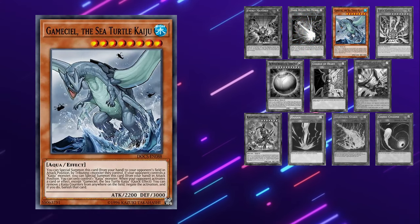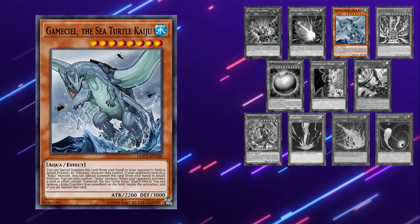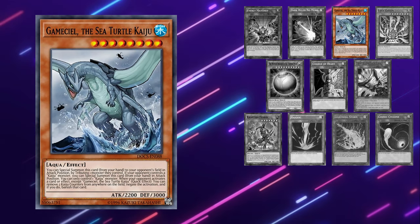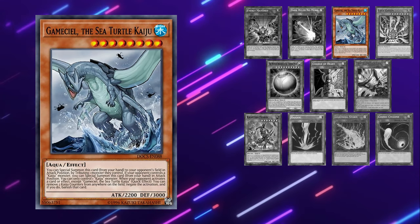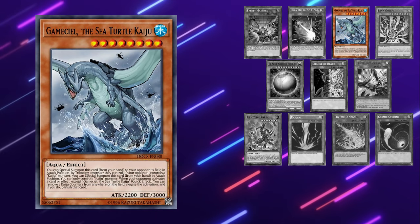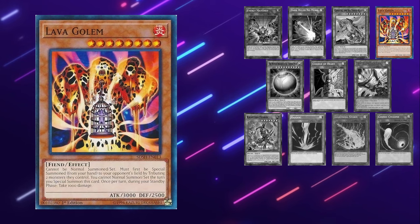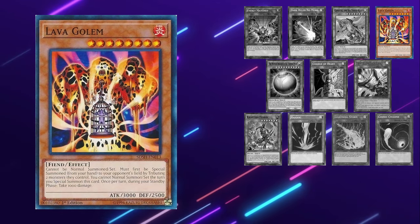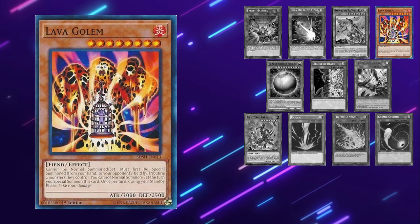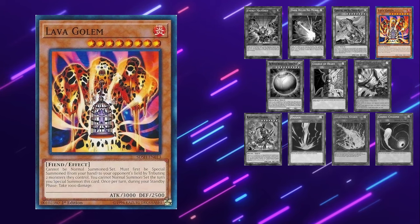Kaijus are great in this format, but against Manadium they're not as strong. Most end boards have at least 2 Synchros, which is tough because if you get rid of one with a Kaiju, you don't turn off Reframing since Reframing requires a Synchro on board to activate. You can however get rid of a 3-material Appaloosa, which can be better in a lot of situations. Lava Golem against Manadium is better than Kaijus — and honestly probably better than Kaijus in this format in general. The problem is you have to be using a deck that doesn't need a normal summon, but if your deck can take advantage of it, definitely side in Lava Golem against Manadium.